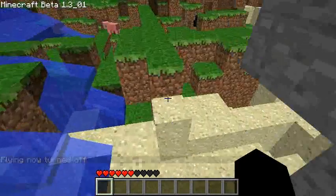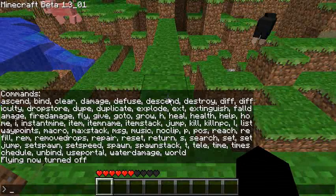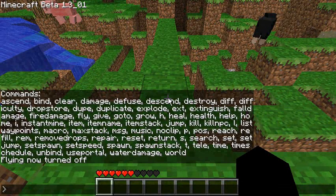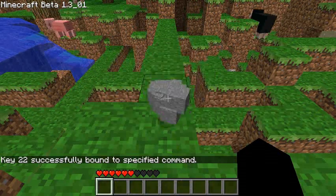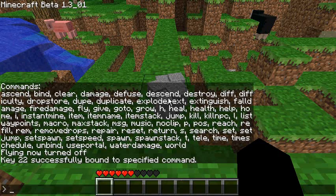Next command is 'bind'. Bind assigns a command to a keyboard key. So if I type 'bind 22' — 22 is the letter U — and then a command like 'give stone', if I press U I give myself stone. To get rid of that I type 'unbind' and then the key code, so 22.